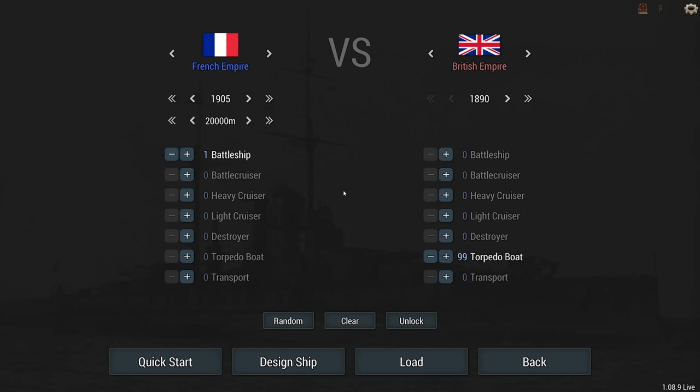But here is the twist: when you encounter the enemy, you must stop, turn full broadside, and you cannot move at all. You cannot turn, you cannot change your direction — nothing. You're just going to sit there. So designing your ship is going to be critical in this task.